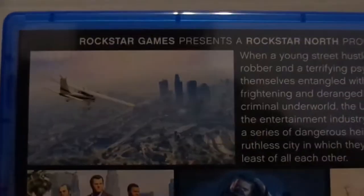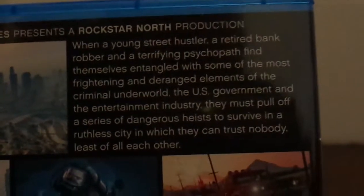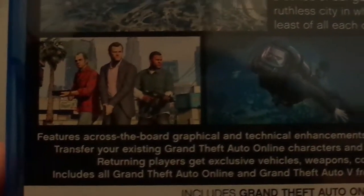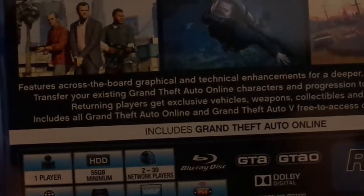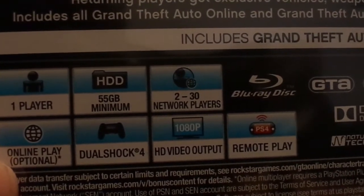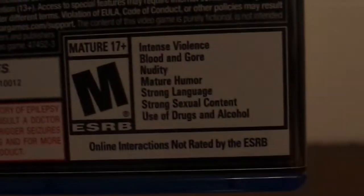Take a look at the side — Grand Theft Auto 5. Obviously the Rockstar logo; if my camera will focus, you'll be able to see it a lot more clearly. There you go. Perfect — Rockstar. And this is the back: Rockstar Games Presents, a Rockstar North production. You can read the full thing right there. Got some screenshots. Includes Grand Theft Auto Online. There is a 55 gigabyte minimum to install this thing on your PlayStation 4. And obviously this game is rated M for Mature.